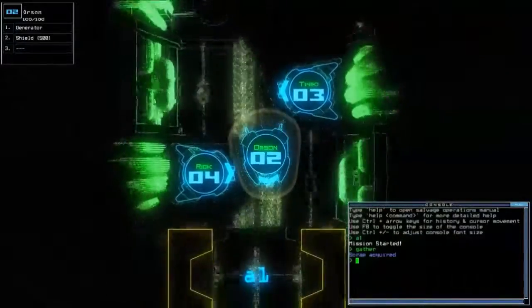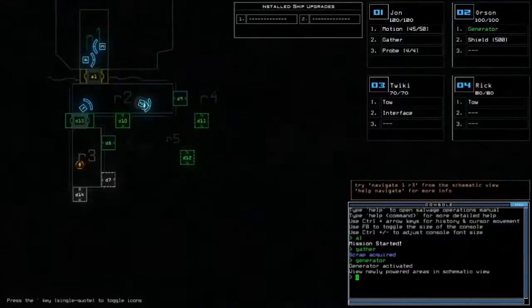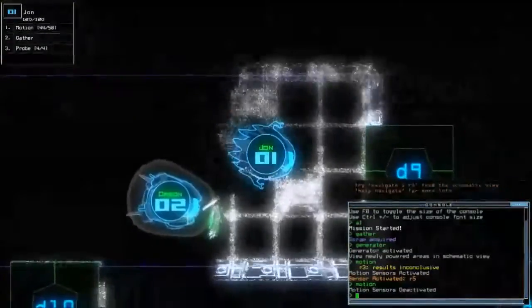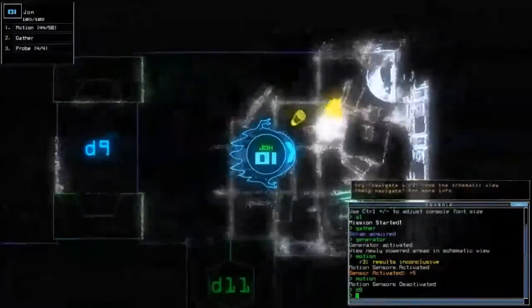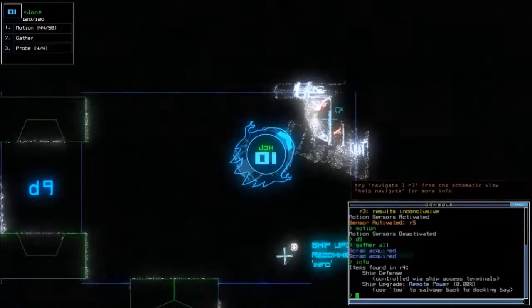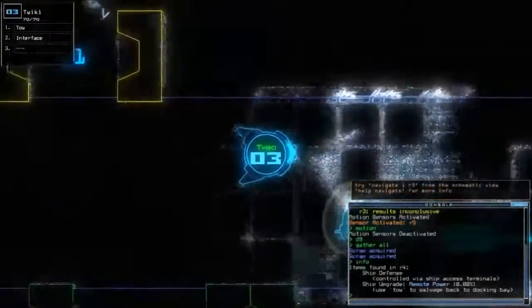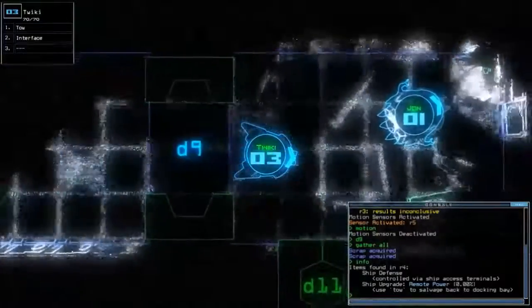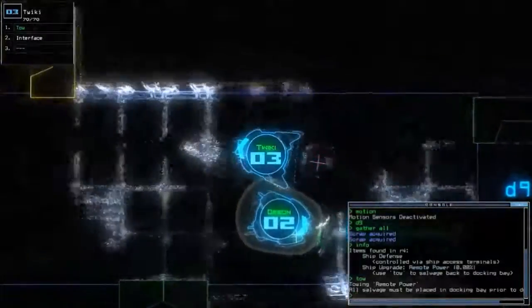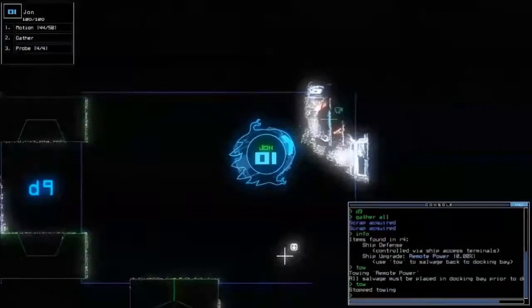So, if you would do the honors of the generator. Just in case there is an upgrade, I'd really want to trap any gribblies in here. That upgrade is a remote power upgrade — and we definitely want that, because it will allow us to use the ship to power certain portions. Scrap and fuel can be gathered, but drones and ship parts like this can only be towed. Always keep that in mind.